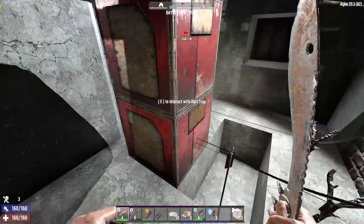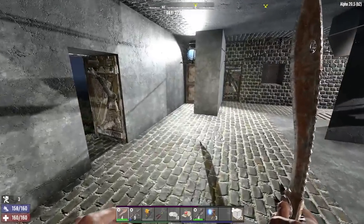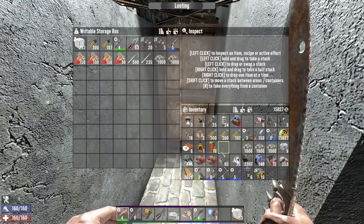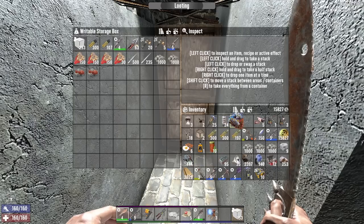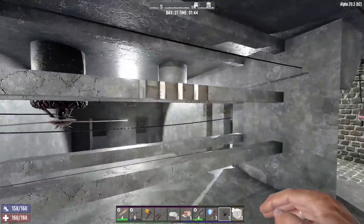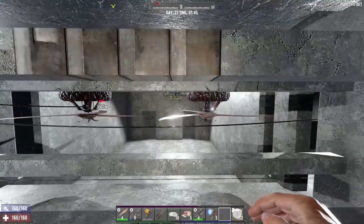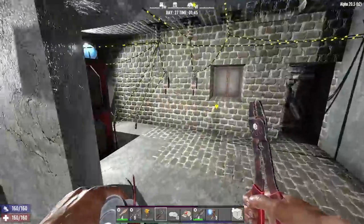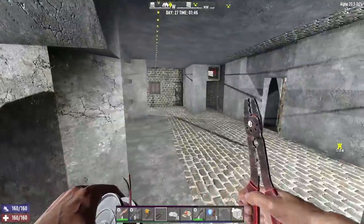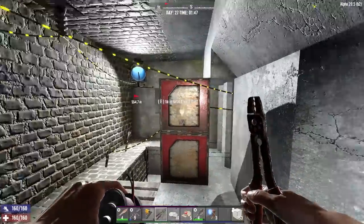I'm not putting in another four dart traps for this one. I know what I want to do — let's drop some of this off to make some room. These blade traps are such a waste. I mean they do an absolute ton of damage, they are devastating, but they break too easily — like a cop looks at them wrong and they're broken.